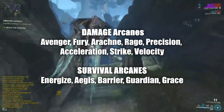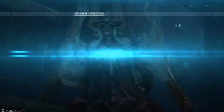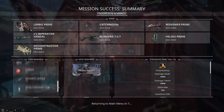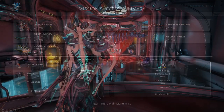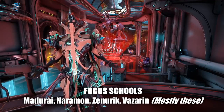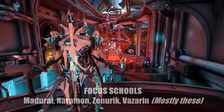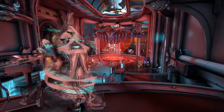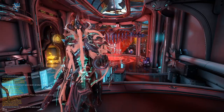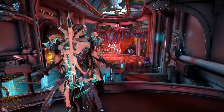If you are using primary weapons, consider things like Arcane Rage and so forth, or even Arcane Precision for your pistols. Do keep in mind you will not proc arcanes on the Chondryx, so you want to shoot enemies first if you want to proc before going to the Chondryx. Also for a Focus School, Madurai is going to do very well in here — you can use Void Strike charges from Madurai. Exodia Contagion does not consume Void Strike charges, so keep that in mind.